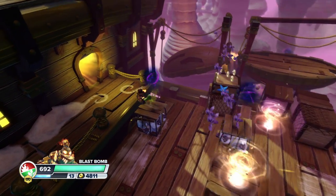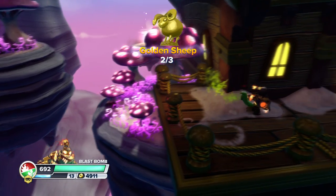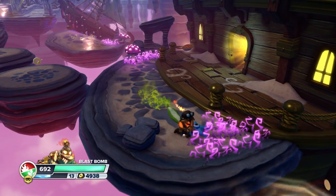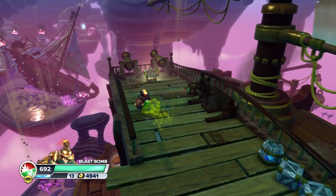And once you get past this little puzzle here, don't go in this door — go over here to the left. And then you'll get another golden sheep. That's two out of three. And after you get out of this building, just go straight down, jump into this vortex.